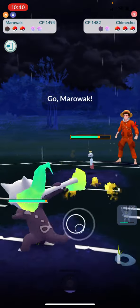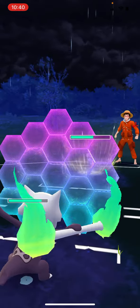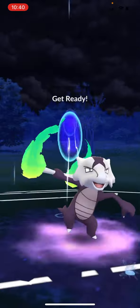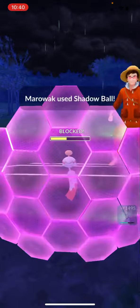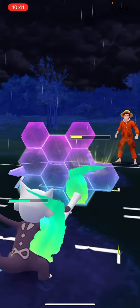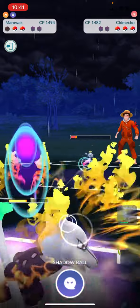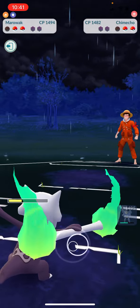We're gonna swap out to Alolan Marowak now, since Perserker decided it doesn't do well. Shadow Ball - here we go! Pop all those balloons, second shield - yes! We still have one shield and we're gonna go ahead and use that, because I've never gone up against a Chime Echo so I don't know what kind of damage that can do. We should have a Shadow Ball ready here.